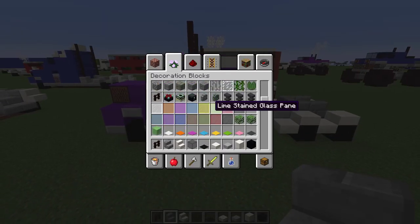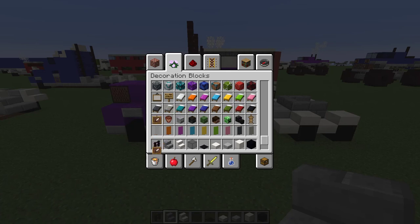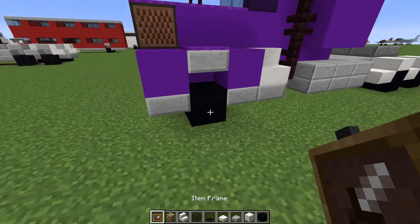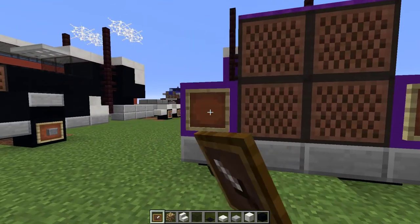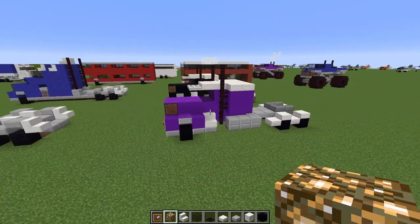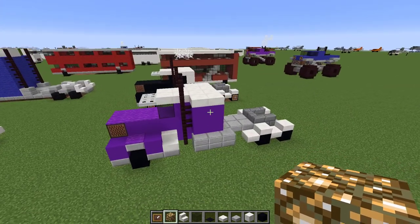Lights are very important — let me grab some glowstone as well. The lights go on the front fenders like so. That's pretty much what we have here.